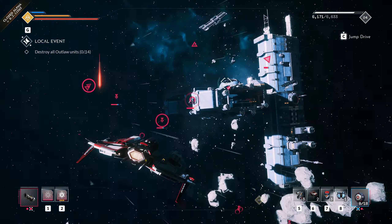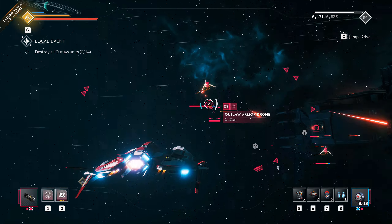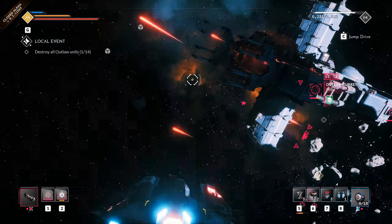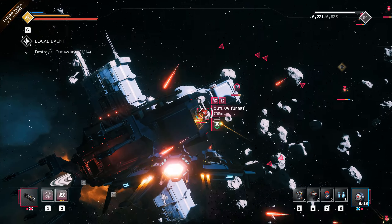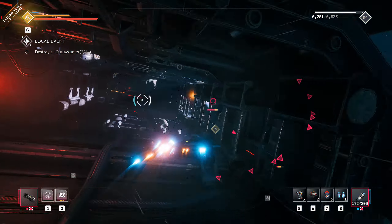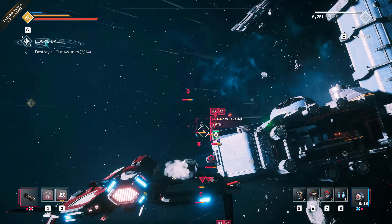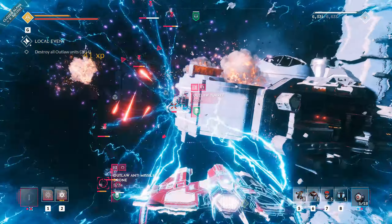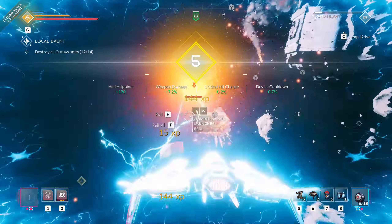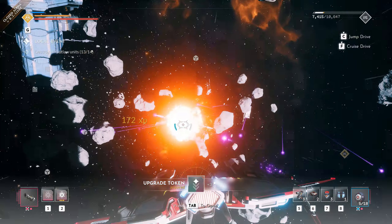There are a few more enemies than I thought there would be. Evasive maneuvers — the turret is going down. Evasion's working, but I need firepower, so I am popping my ultimate. The thermogun tracks its target, so I'm just having fun here. I'm pretty satisfied with the results of that encounter.